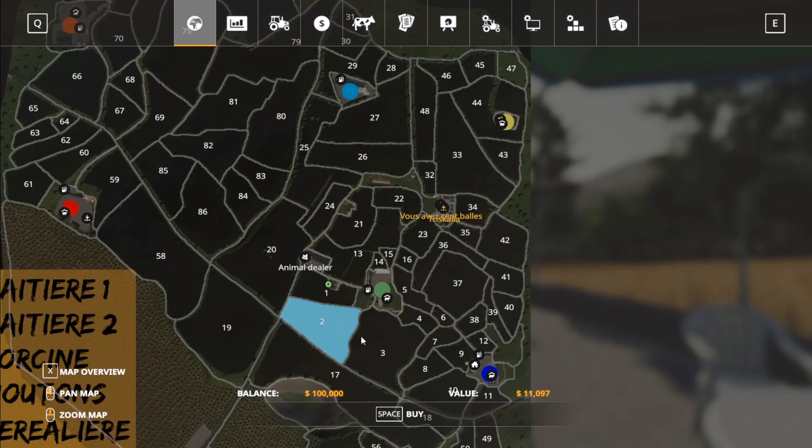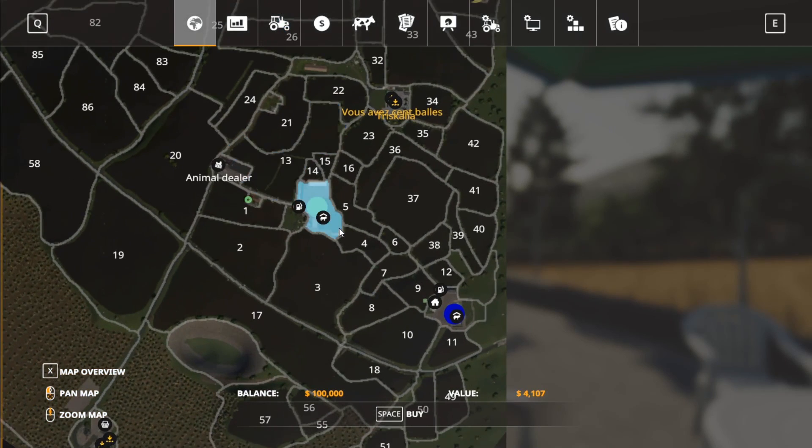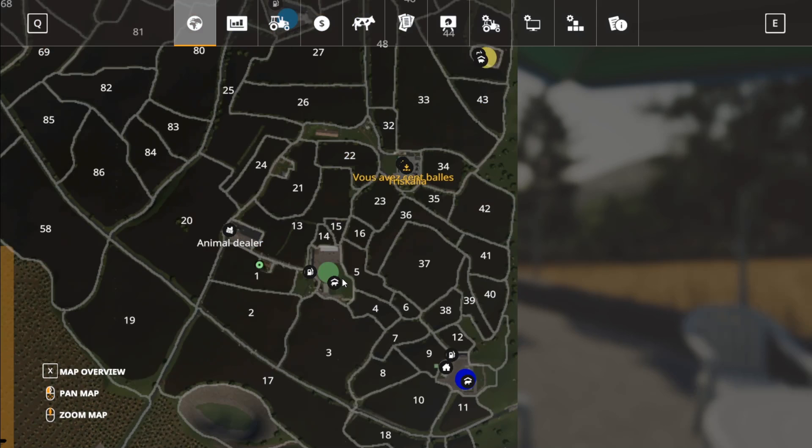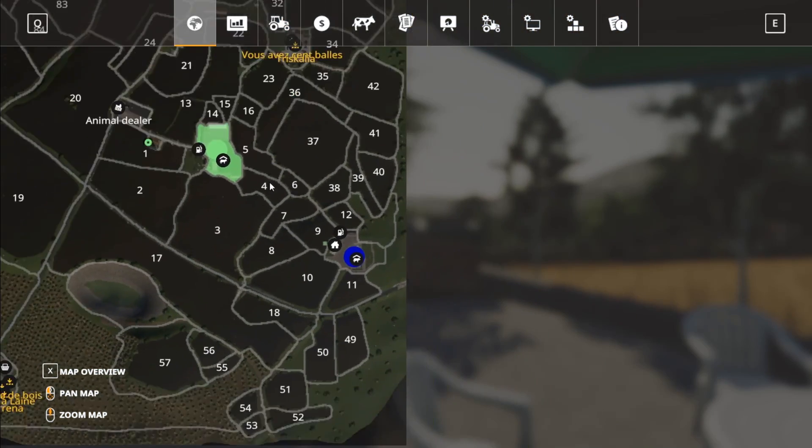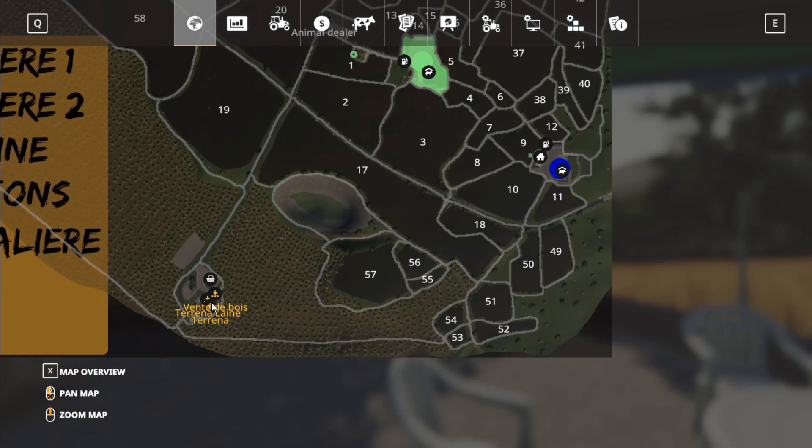Land prices are very affordable — you could buy several pieces of land to start off with. All the equipment is at one farm, which is alluding to me as the starting farm. That costs $4,100 to buy, so we'll go ahead and buy that. There is no BGA on this map.